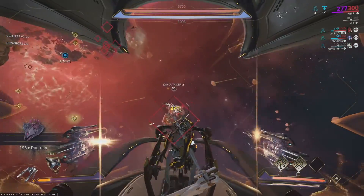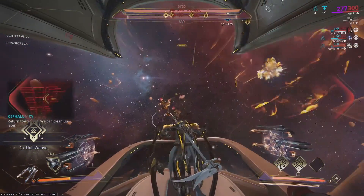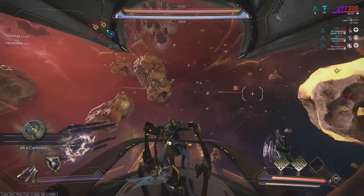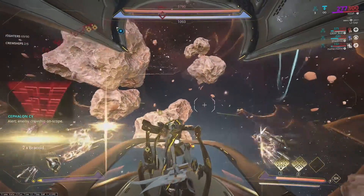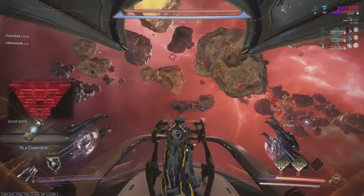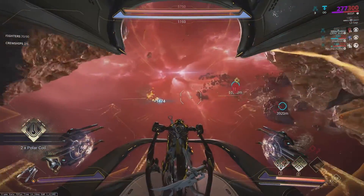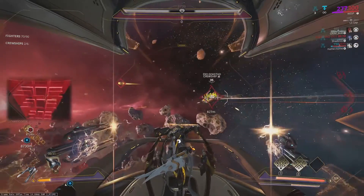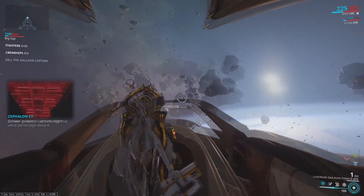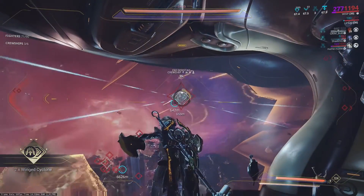Now that we've talked about intrinsics, let's look at the Railjack missions themselves. Every mission is going to be basically the same — a certain number of fighters and crew ships to kill. Earth is going to have 30 fighters and 2 crew ships. Saturn is going to have 60 fighters and 4 crew ships. Veil is going to have 90 fighters and 6 crew ships. I hope you noticed the very subtle way they scaled Railjack missions.